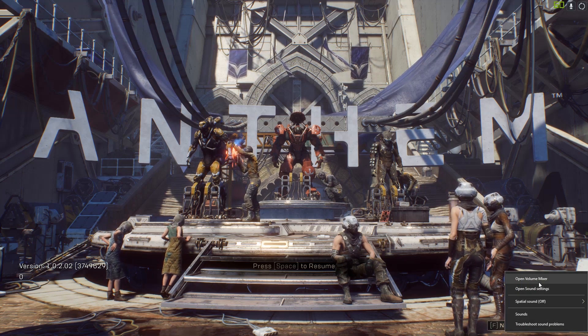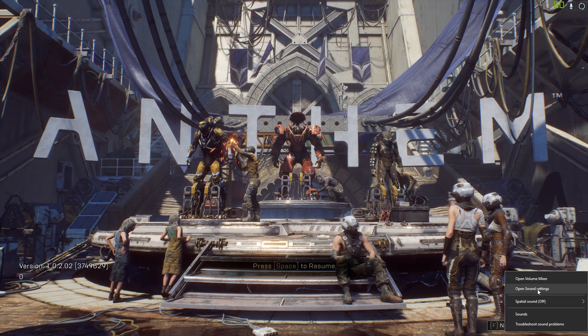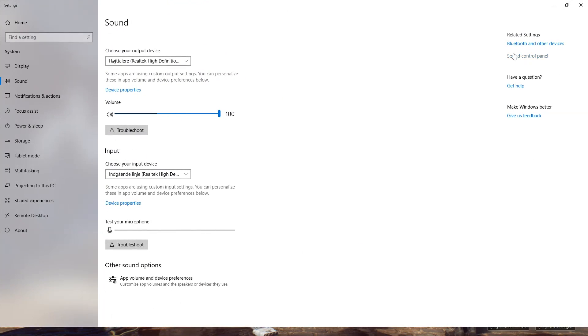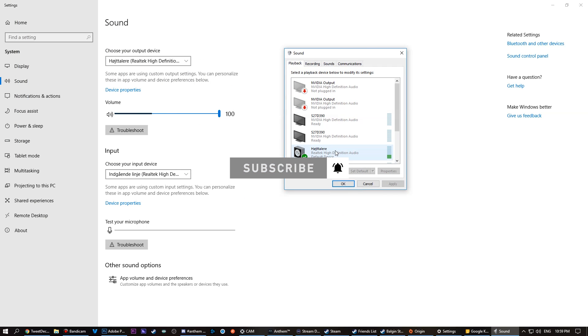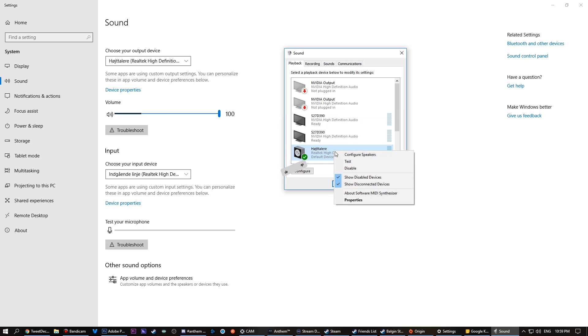You go to your speakers down here, then go to Open Sound Settings, then click on the Sound Control Panel on the right. This is for Windows 10. Right-click on your speakers that are your default and click Properties.